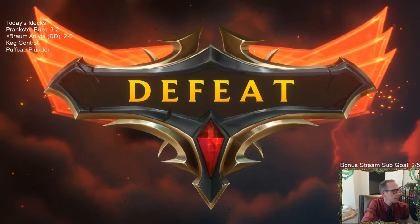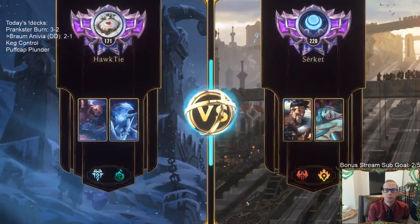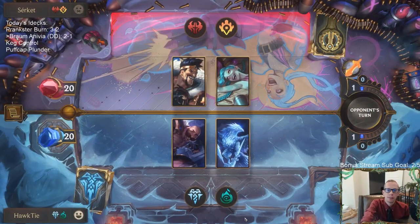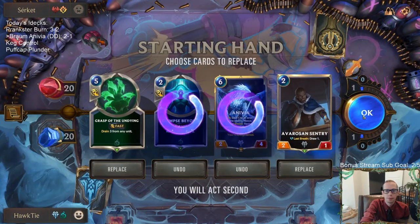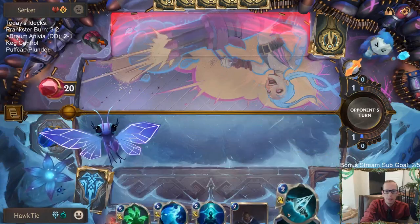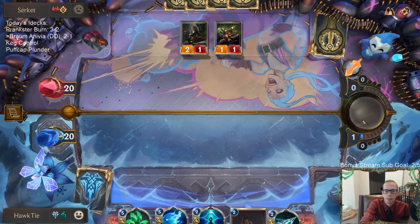Even if any of those five top-end cards we drew had been a Vengeance, that would have been a lot different. Game 4: Sweet, playing against more burn again. Very nice — we got Vile Feast, Withering Wail, and Grasp of the Undying. I like it.